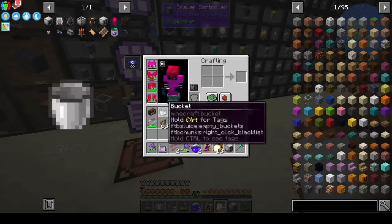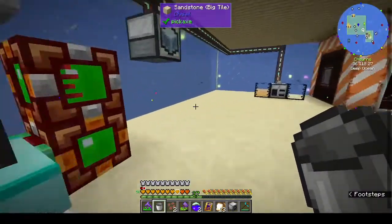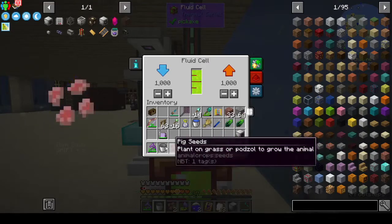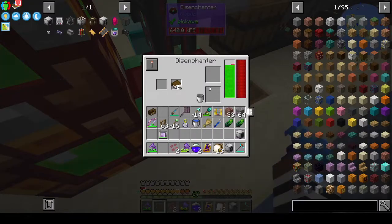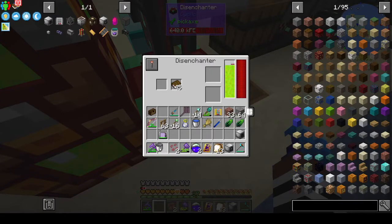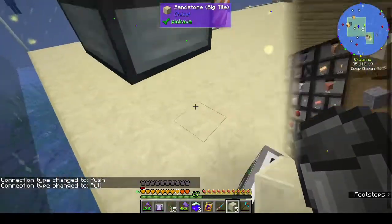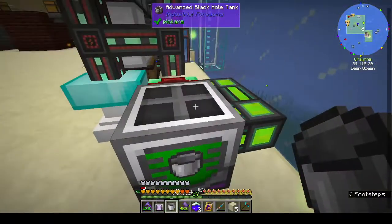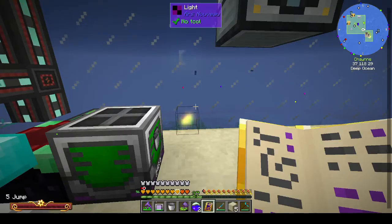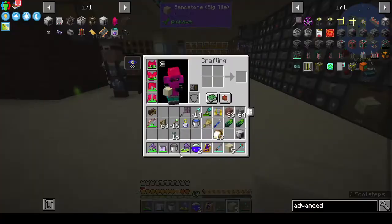For the essence bucket, you might be able to get that not from the mob factory but from the disenchanting table. It doesn't work from the fluid cell. I wonder if I could put these into a normal tank - we need a bucket. It doesn't want us to get the essence bucket that way, so we have to actually make the mob farm. We have the mob crusher anyway.